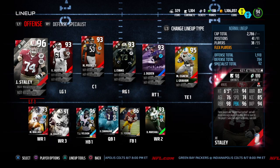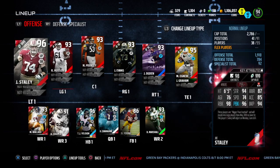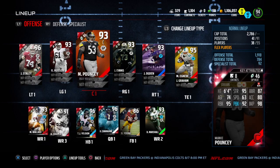Left tackle Joe Staley, just a monster by the way. I run more to the left than the right because Hudson and Staley are really good run block, like a 96, 98, and even Pouncey's pretty good — 95 run.